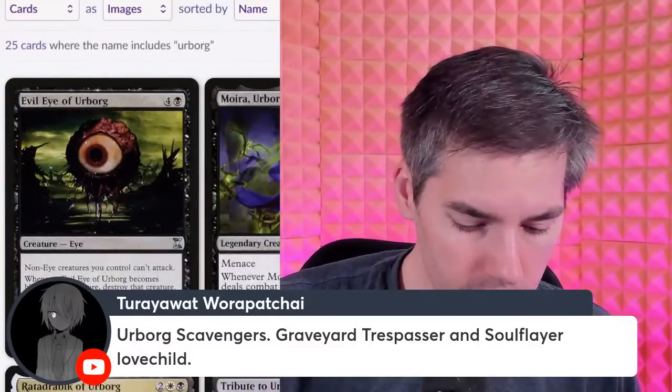Urborg Scavengers — a black two-generic 2-2 spirit. When Urborg Scavengers enters the battlefield or attacks, exile target card from a graveyard and put a plus-one-plus-one counter on it. It has flying as long as a card exiled with it has flying — same for first strike, double strike, deathtouch, haste, hexproof, indestructible, lifelink, menace, reach, trample, and vigilance. So as it enters or attacks, it slowly accumulates abilities from other creatures. It reminds me of a Delve creature that did something similar. It's a neat card.